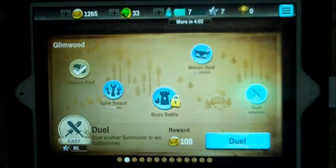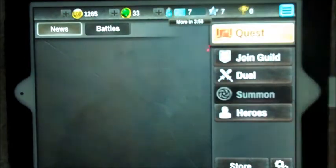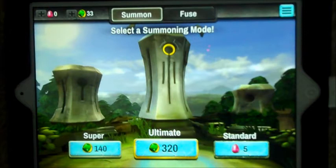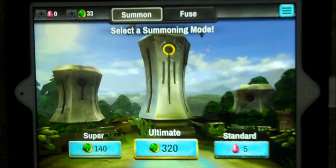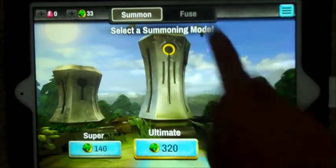Now I'm going to show you another feature on Battlestone, which is summoning. In summoning you basically summon a hero and add it to your team, but in order to do that you need points. There are super, ultimate, or standard summons. Normally I would do ultimate but right now I'm broke.